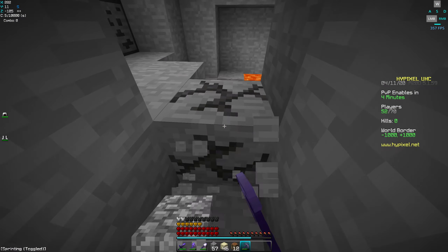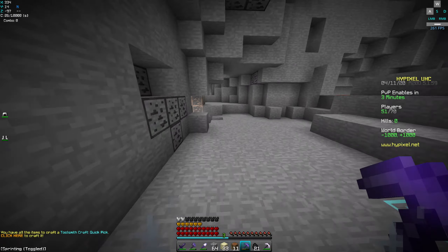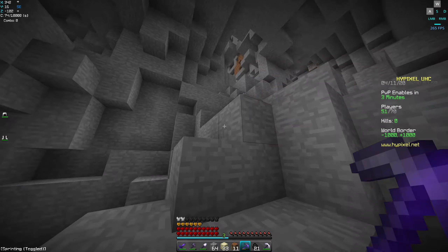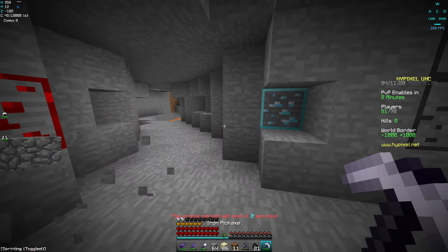We actually found a cave! My voice sounds weird right now, I literally just woke up, excuse me for that. Oh yeah, we have some redstone here and diamonds — I was about to say this looks like a pretty good cave. It's at least a three vein. I still want to get some gold and some lapis... wait, no way.